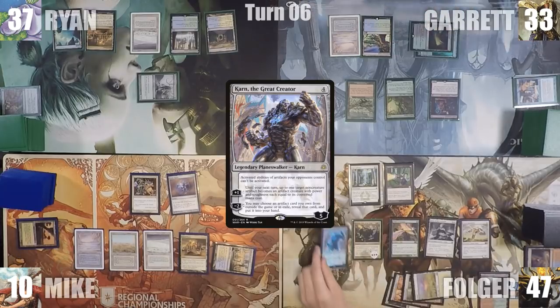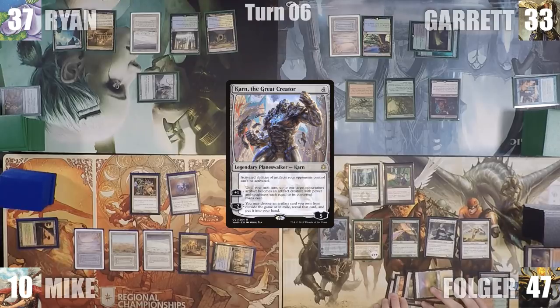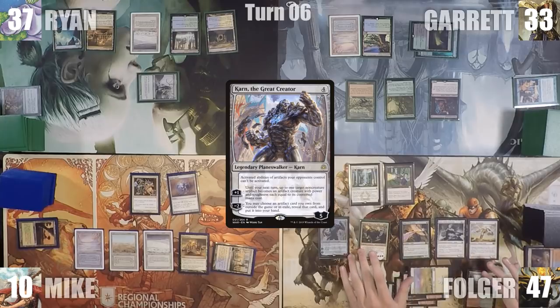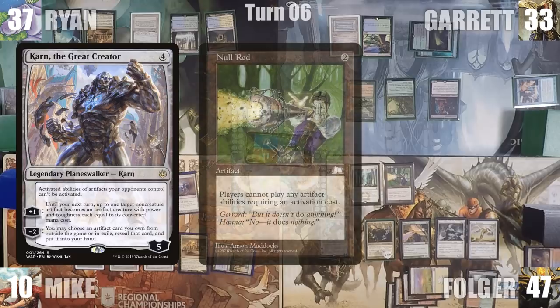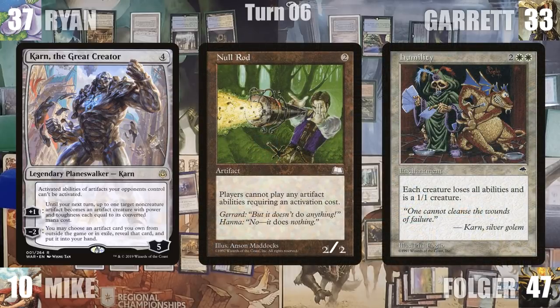Folger starts off his turn by casting Karn, the Great Creator, and activates Karn to make Null Rod a 2/2 creature. They had to ask about this interaction: when Karn makes an artifact a creature with Humility out, does it become a 1/1 or a 2/2? In a simplified explanation, since Karn was activated after Humility was already out, it became a 2/2. If the order was reversed — say Karn animated an artifact and then Humility was cast — it would be a 1/1. They verified this with both a level 1 and a level 2 judge confirming the power and toughness.